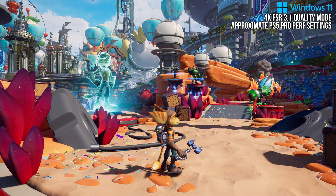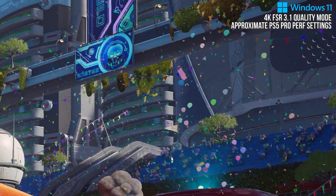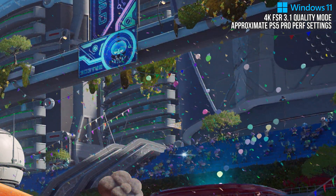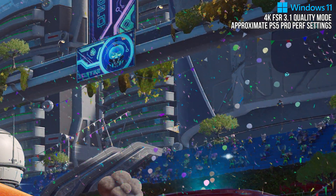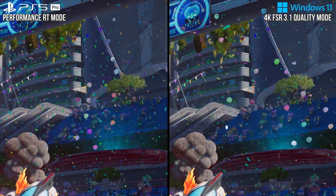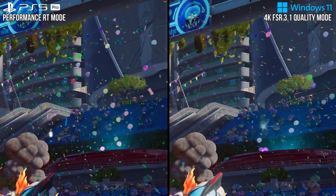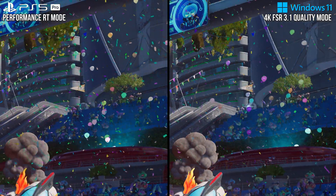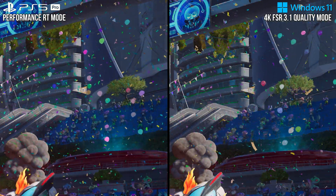With FSR 3.1, those small bits of confetti, which presumably lack good motion vectors, resolve in a way that is less than flattering — they lack good anti-aliasing and phase in and out of existence as they move, as they are not stably reconstructed over time. With PSSR, it comparatively does a lot better at reconstructing the particles as they move, giving them a coherent shape that stays consistent. Since the particles are not disappearing and wispy, it looks like there are actually a lot more of them in the air with PSSR, even though the actual amount of confetti is the same in both versions. FSR simply cannot reconstruct them well.